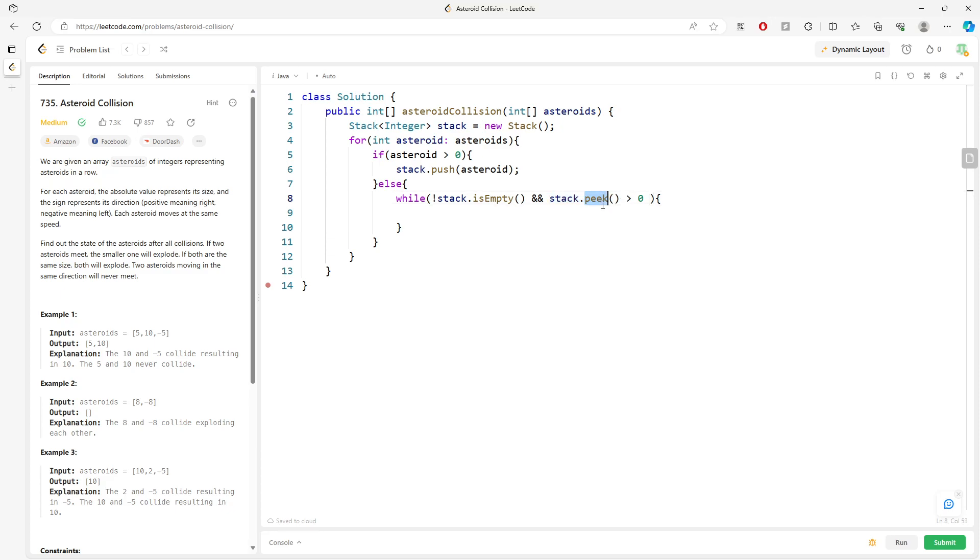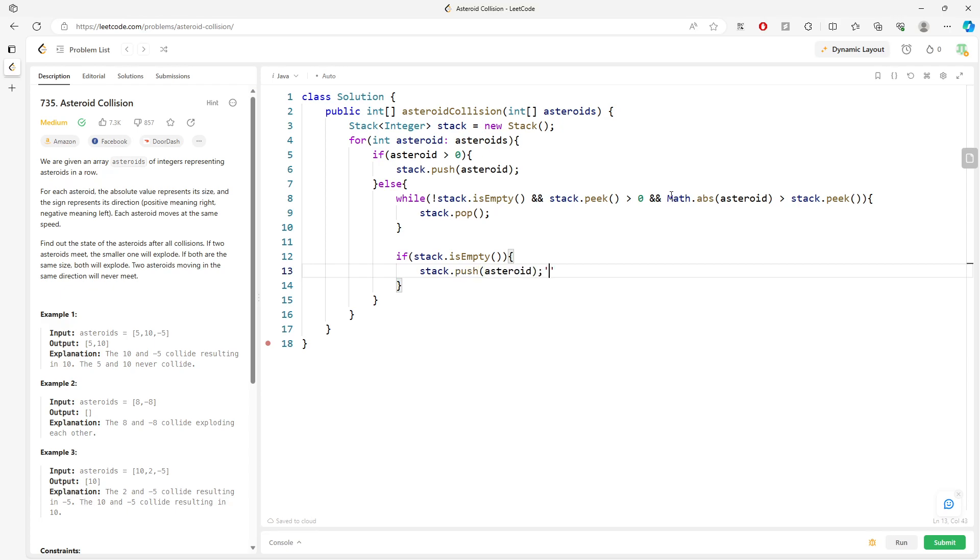We want to make sure the peak and the current asteroid have different signs — we already know the current one is negative and the peak is positive. We compare: if the absolute value of the current asteroid is greater than the stack peak, the smaller one cancels out. Once you cancel, verify if the stack is empty. Imagine 10 and negative 10 collide, then you have negative 3 and negative 4 — the stack is now empty, so you push negative 3 into the stack.